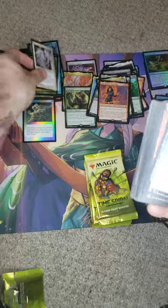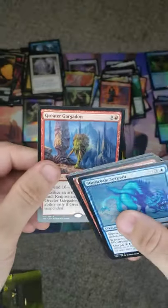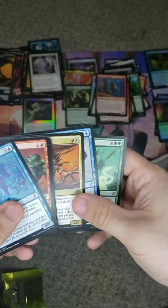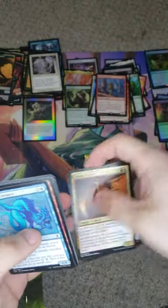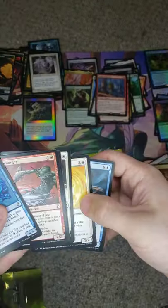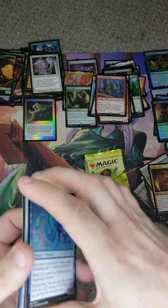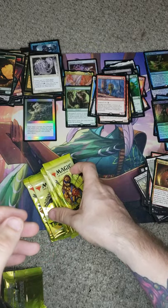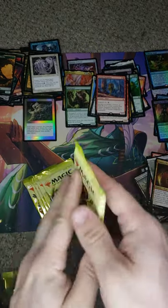Our Lingering Souls, not too bad. And our Greater Gargadon as our rare. A Sinew Sliver — it's a Quillspike, I don't know how to pronounce it. And we're getting down to our last six packs.